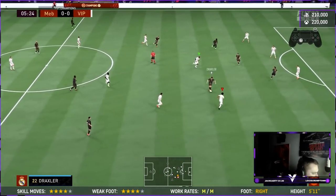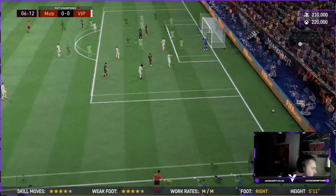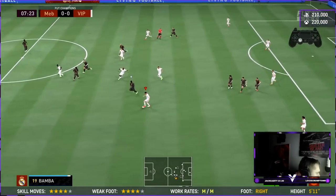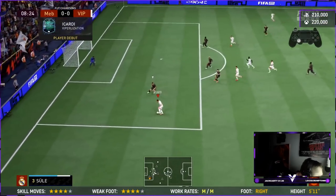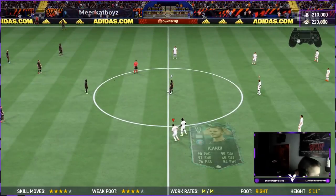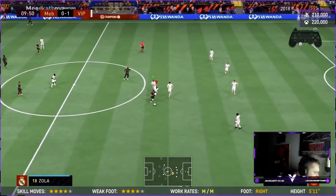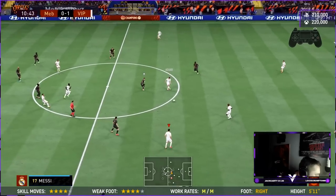Oh my god! This guy's actually sweating it hard. I wasn't ready for the pass to mess up like that, but we're okay. He should have higher aggression for a card like this — that 70 aggression is a bit low. Look at that run he's making! Oh, he feels unbelievable on the ball. You know how we reviewed Pato and really didn't like him? The issue with Pato was his dribbling being super heavy. This card's dribbling is nuts — quick — I was not expecting this.